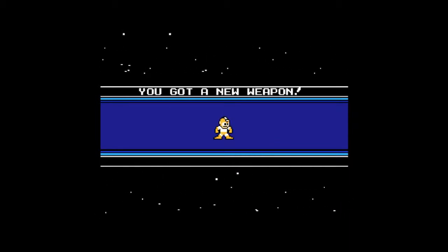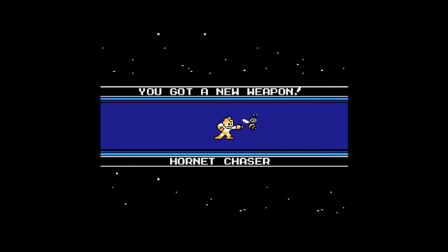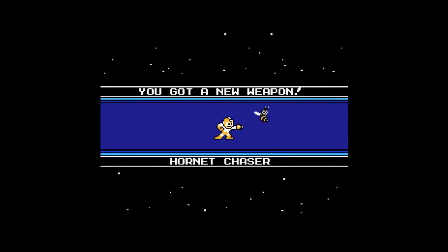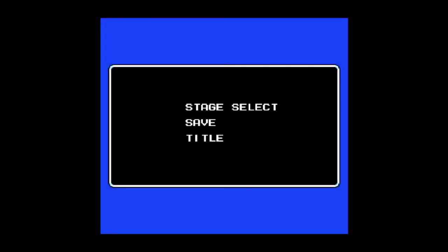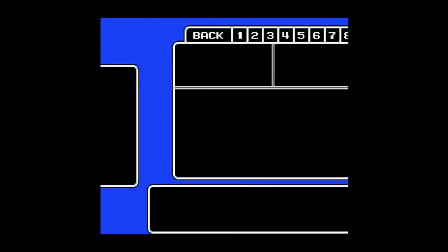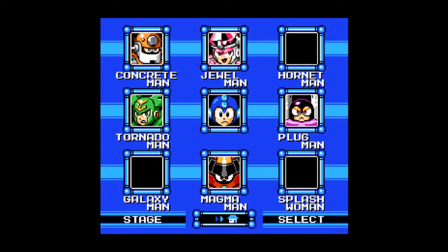But we have the Hornet Chaser. Some day I'm gonna have to start demonstrating these weapons. But yeah, now we can shoot bees too! Save into slot three. I'm probably gonna kill myself off in saves just so I'm back to full lives. Three stages down — I'd say we're making pretty good progress, and we will continue to do so next time.